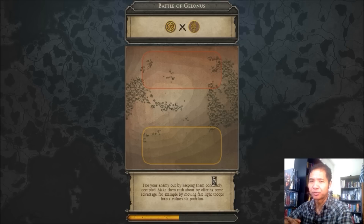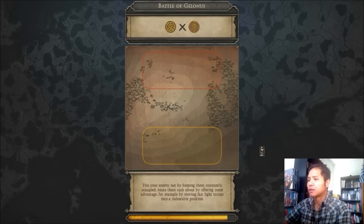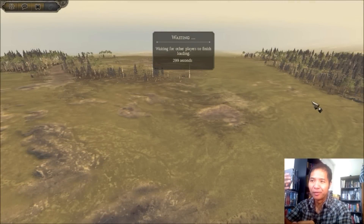The blade itself incites to violence. Tie your enemy out by keeping them constantly occupied; make them rush about by offering some advantage. Anyways, how do you guys feel about Attila so far? What's your favorite faction? Do you like this idea of having an auto-generated mode? Not just a button — a button doesn't go far enough. If there's a mode where people can join as an option, but once they get in there the army is not optional.